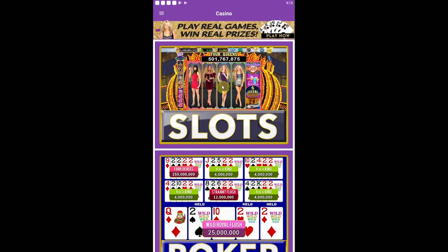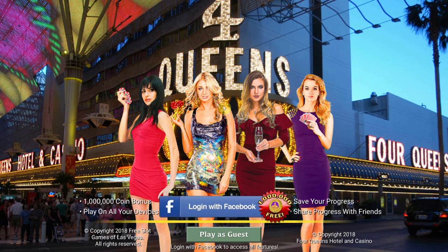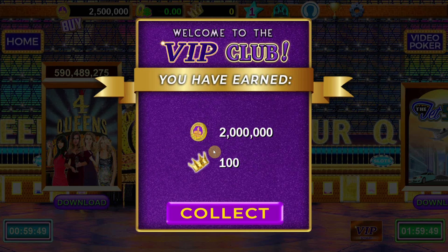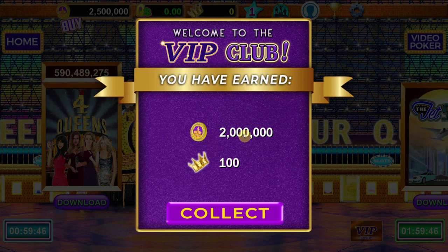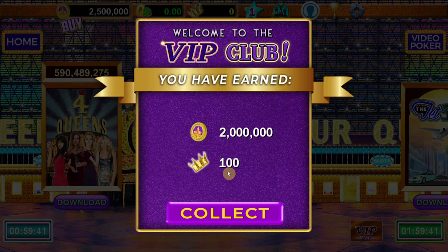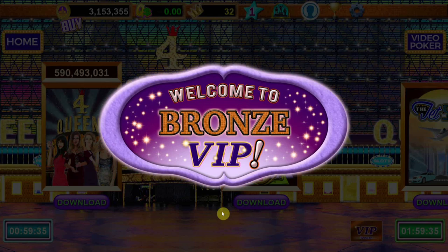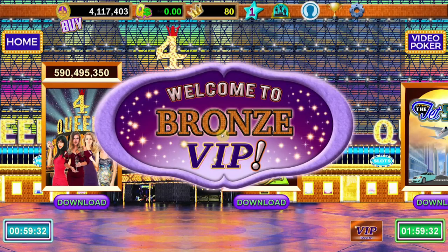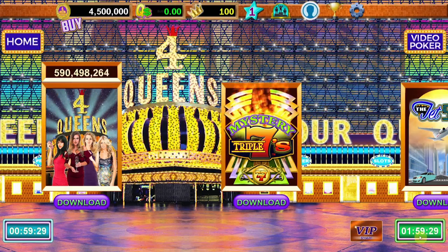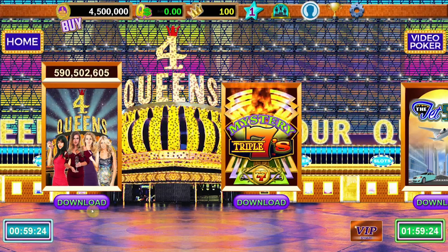It looks like it's got two game modes: slots and poker. Let's check out the slots first, because I know a lot of my spinners are here on the app. It looks like we have to log in with Facebook as well to get the coins. So it looks like we successfully logged into the VIP club. Since we joined, we got ourselves two million chips and a hundred crowns — crown, queen, same deal. We're bronze VIP officially now, so that's pretty dope.